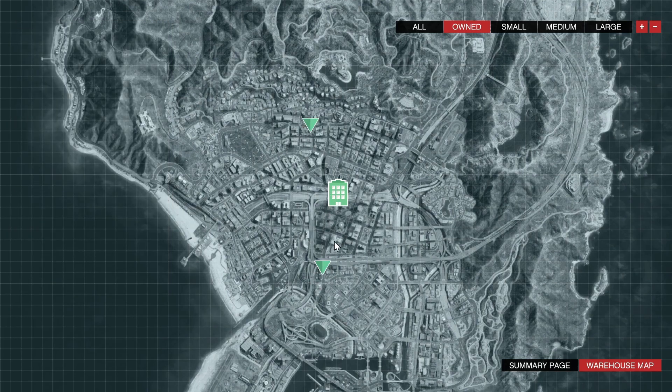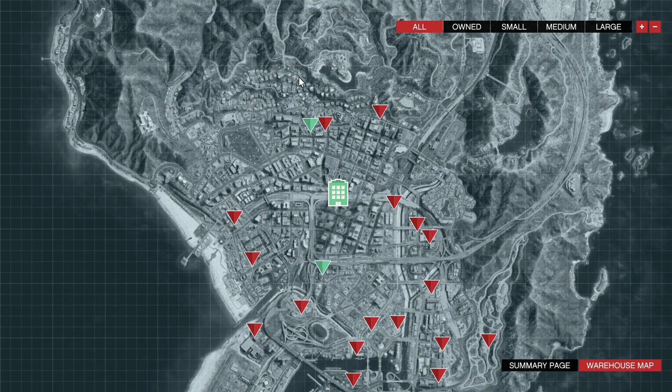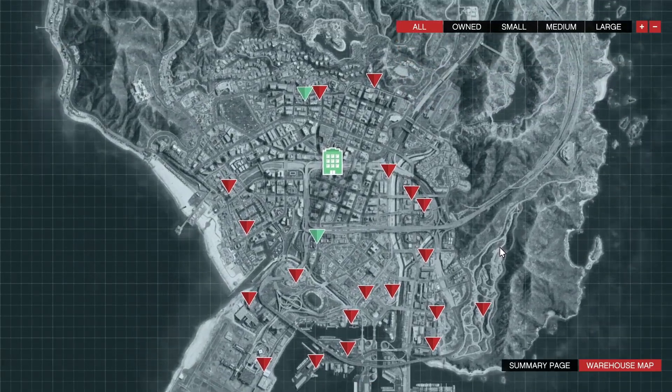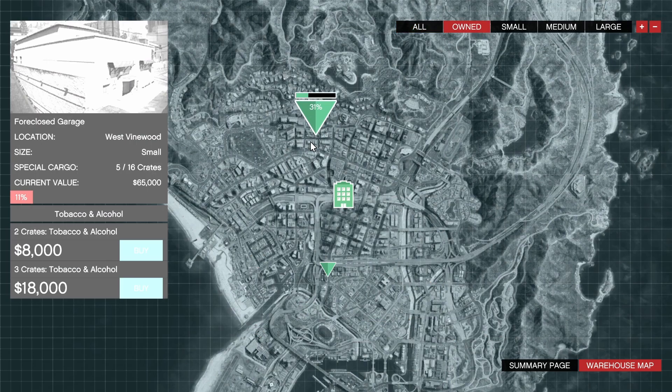When I'm done filling that one up, the first warehouse's cooldown will be done, so I can basically just switch between the two of them. My office is in the middle of both warehouses, which I like strategically — I can go from one warehouse to the office, then to the other, and back again. I would recommend getting a warehouse in the northern part of the city or somewhere in the middle. That's one recommendation I have when it comes to CEO Cargo, but I do have some more little tips and tricks.